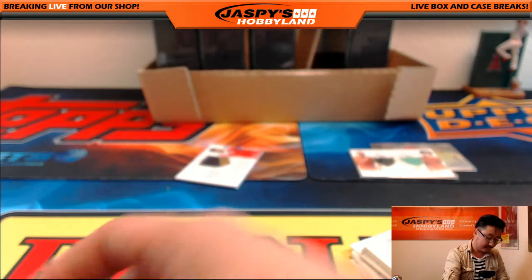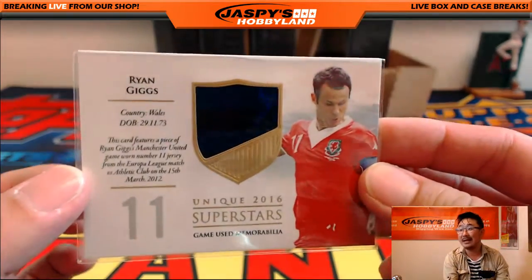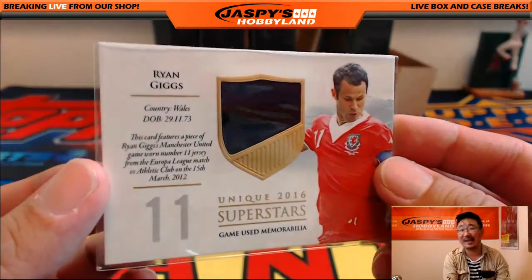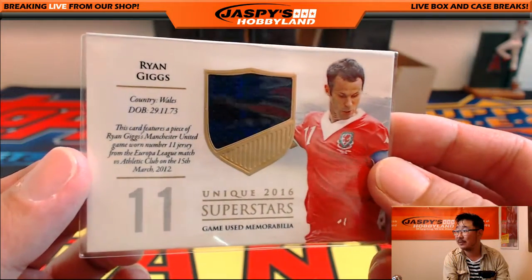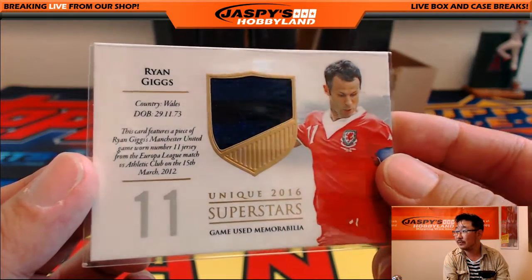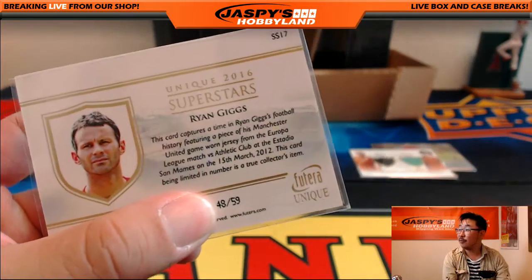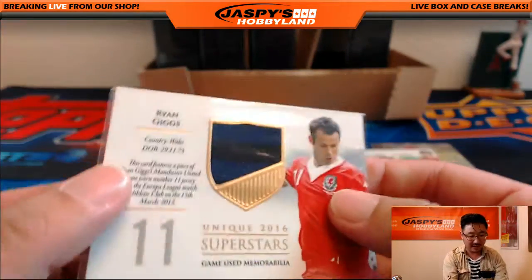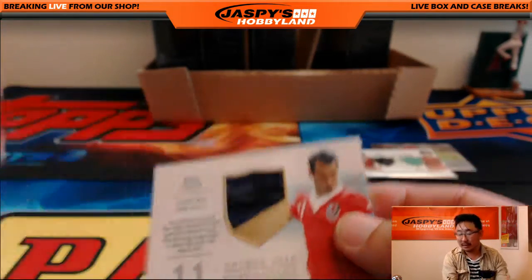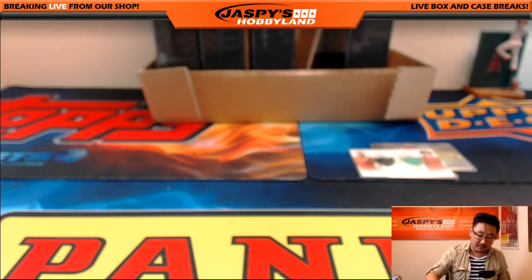And the final relic here is Ryan Giggs. How long did Ryan Giggs play? Like forever, right? Giggsie, as they say — one of my favorites, from a Europa League match. 48 out of 59. Ryan Giggs relic — you can see the two colors right there. Going out to the letter R — that would be John Parker.